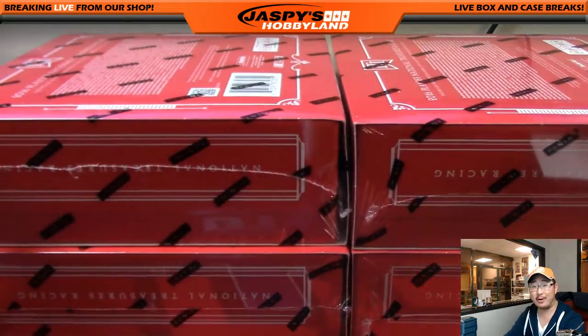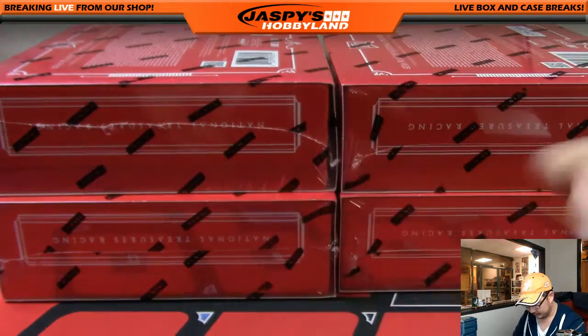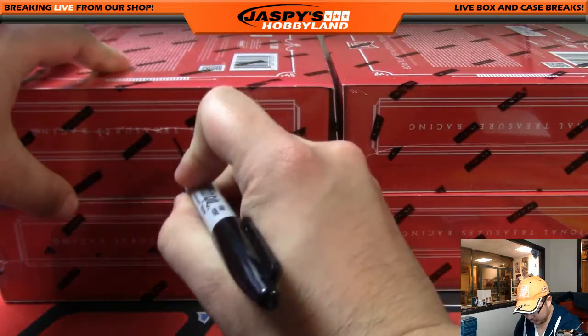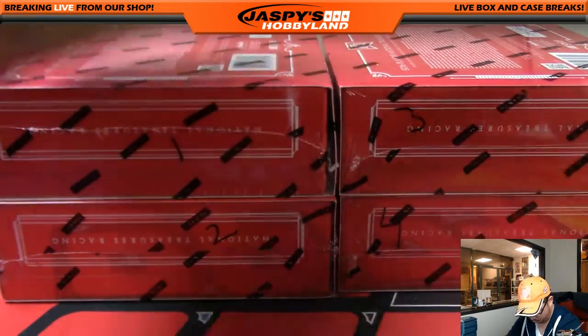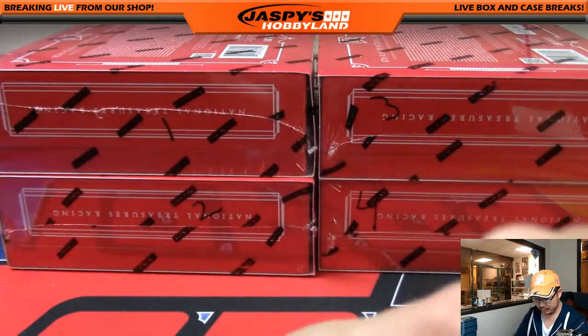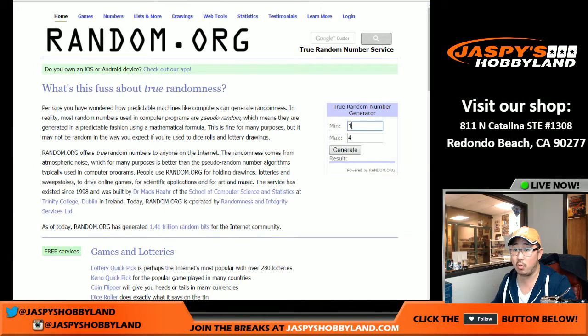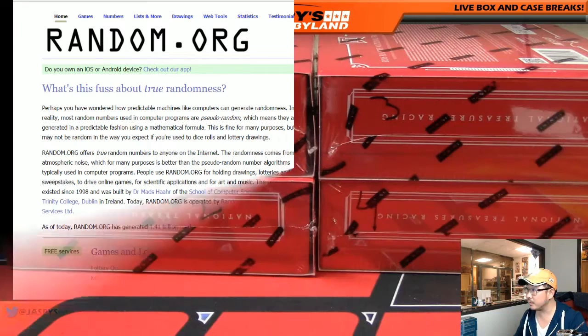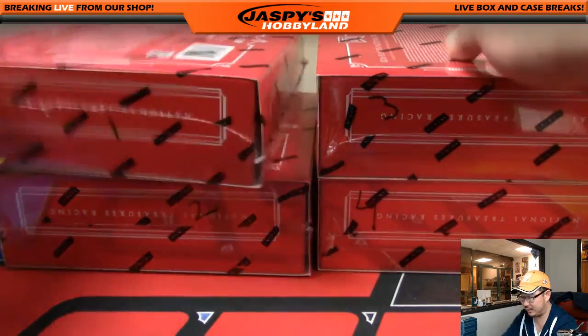I was kind of hoping they'd do checkered flag boxes, but they didn't. There's one, two, three, and there's four right here in my Sharpie chicken scratch. Let's go back to random.org, one through four. We're going to generate a number — number two. So box two will be the one unboxed tonight.